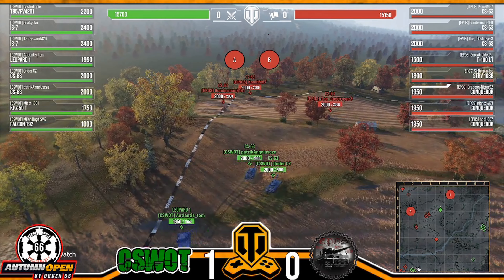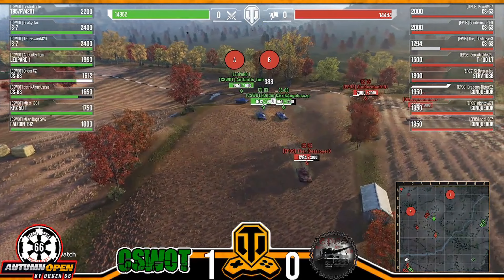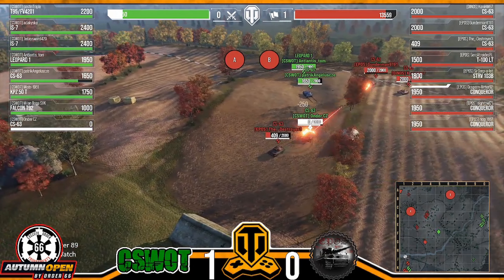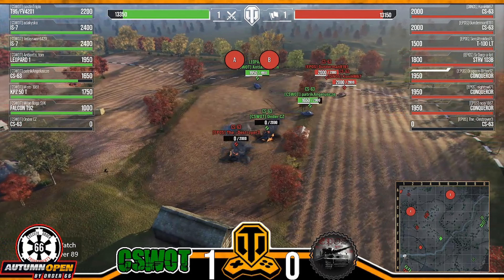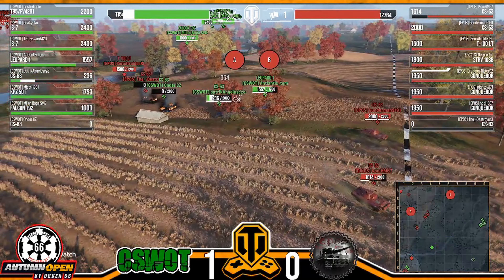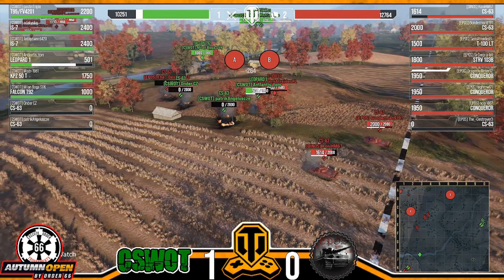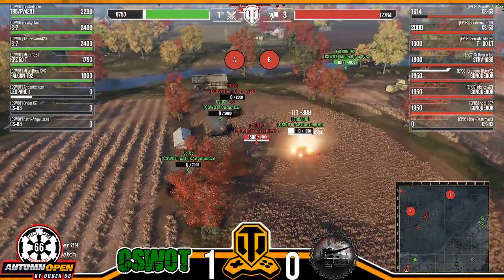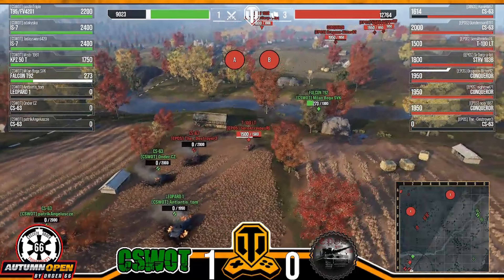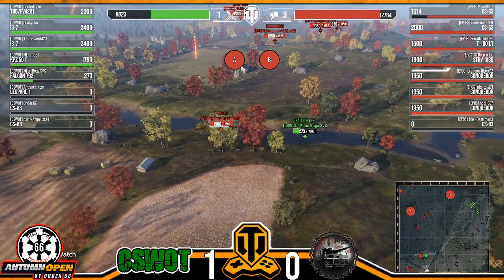EPOS putting a lot of reliability into those Conquerors — the Conquerors have amazing DPM and a great hold-down ability. They're going to focus the Destroyer out. Gunderman and Coney coming in trying to get the broadsides. Patrick is probably going to lose out on the trade. The T-100 LT moving in to help — back to a three-v-one on the meds. The Leopard with no armor is just going to go down. The Falcon is coming in but just a little too late.